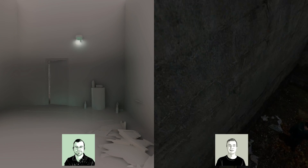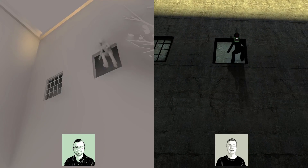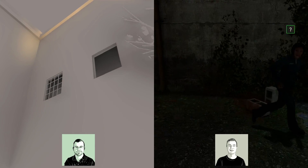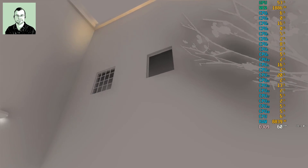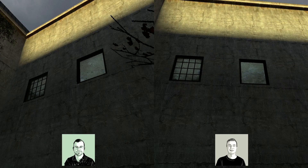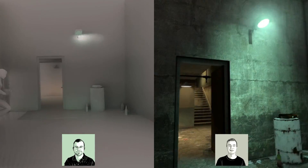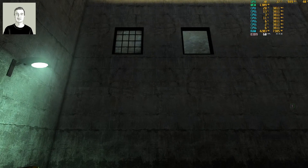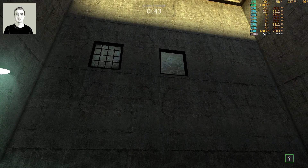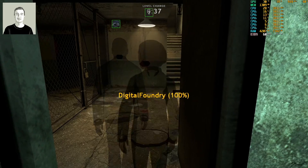Still showing the MXAO debug view — looking back into the room we just jumped out of, it's nice and dark in there with proper occlusion. For me without RT it's flat plaster-white with no shade difference at all. Normal AO just looks for intersections of geometry and shades those — it's not going to see that a surface is actually underneath something else.